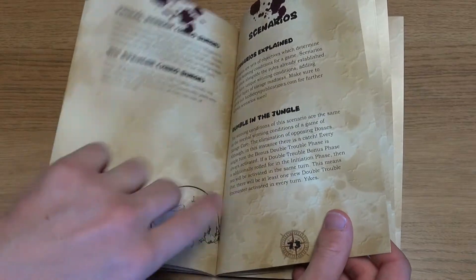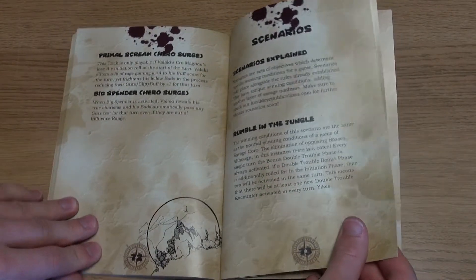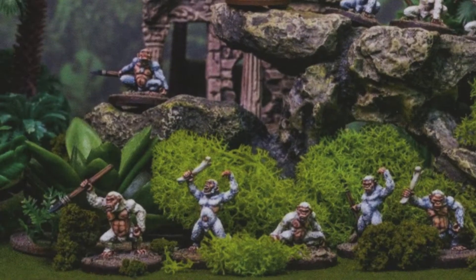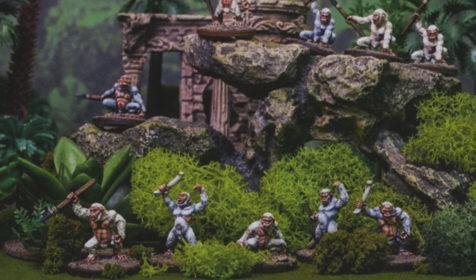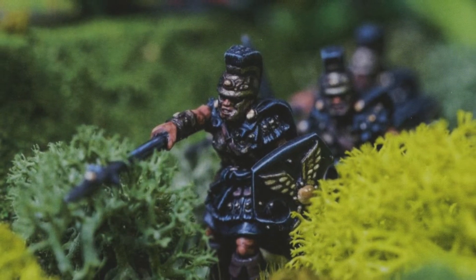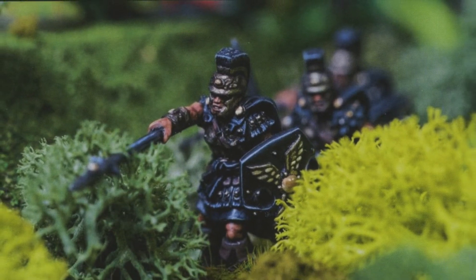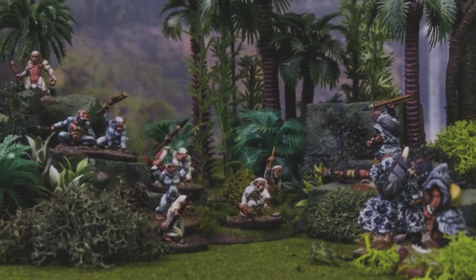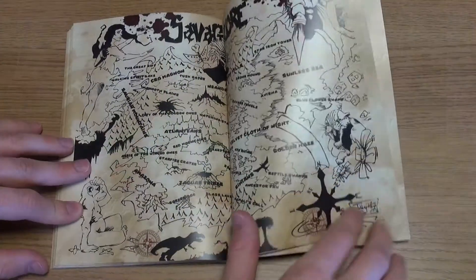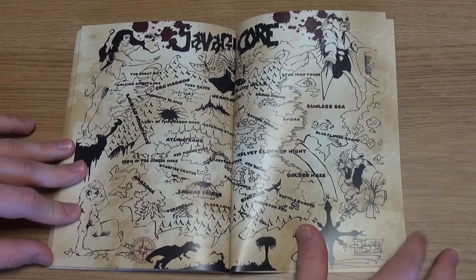As a premiere offering from Lucid Eye, this is a fast-paced game with an interesting premise. Perhaps a little more careful proofreading and a few more images would have helped, but the game system appears sound. The rules are complemented by some excellent miniatures from sculptor Steve Salah, which are available from the Lucid Eye website, Warlord Games, and Arcane Scenery and Models — Arcane being the exclusive distributor of this book.